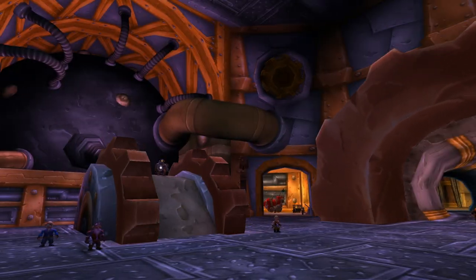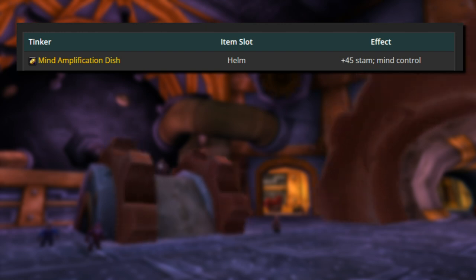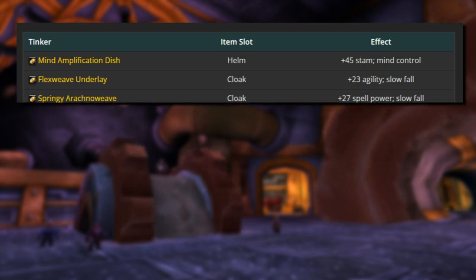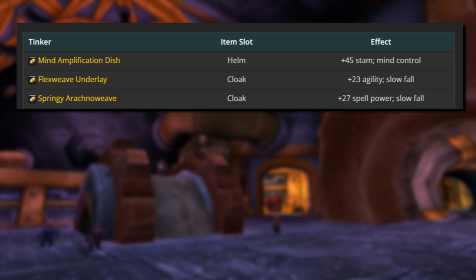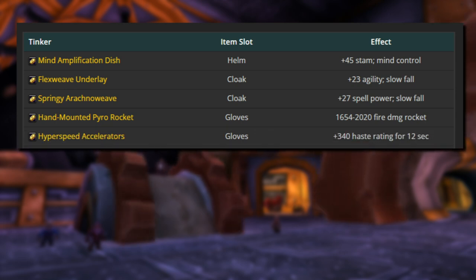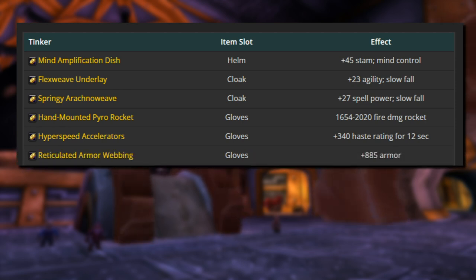Some tinkers can be learned from any of your Northrend engineering trainers, and the rest are from Timothy Oshenko in Dalaran. Mind Amplification Dish is a Helm enchant — it gives plus 45 stamina and a mind control effect. Flex Weave Underlay is a Cloak enchant, giving plus 23 agility and a slow fall effect. Springy Arakana Weave is another Cloak enchant, giving plus 27 spell power and another slow fall effect. Hand Mounted Pyro Rocket is a Glove enchant that can give you up to 2000 fire damage in the form of a rocket. Hyperspeed Accelerators is another Glove enchant giving plus 340 haste rating for 12 seconds. Reticulated Armor Webbing is another Glove enchant giving plus 885 armor.